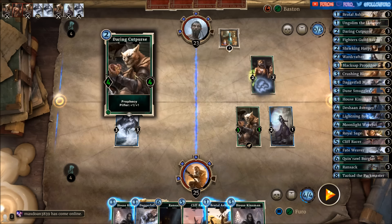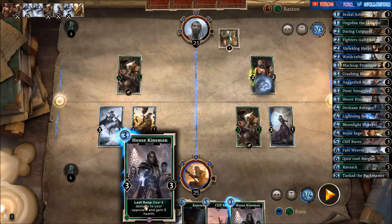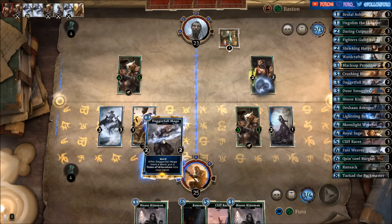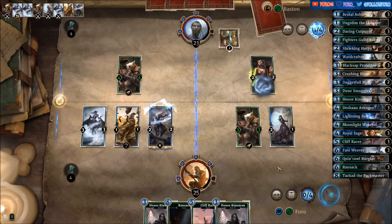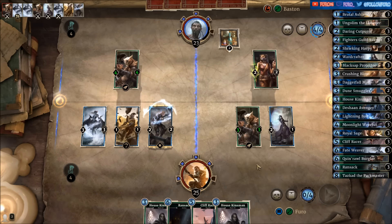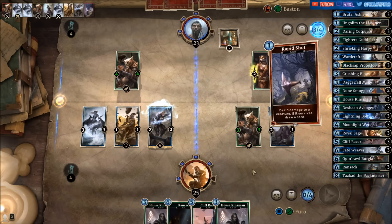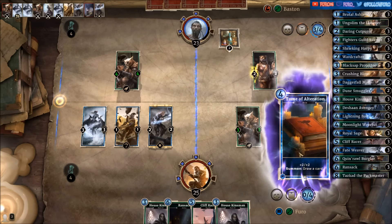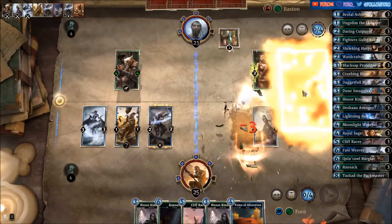We'll play some stuff on the left side now. Brutal Ashlander looks fine — we can either play the Daggerfall Mage or the House Kinsman. I like the Daggerfall Mage a bit more. By the eight they will meet their makers. Rapid Shot — we're getting the Tumor Alteration, clearing the shield. There's a Crushing Blow.